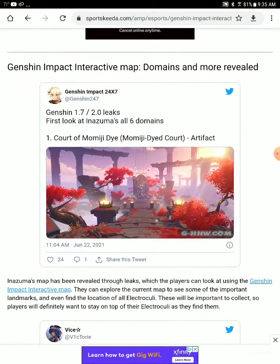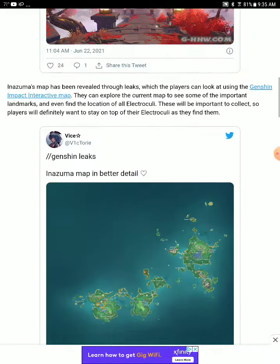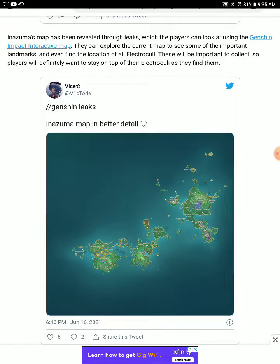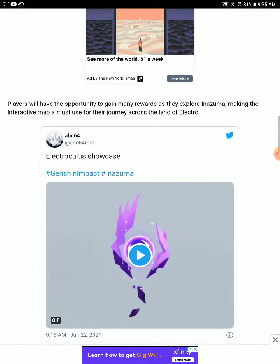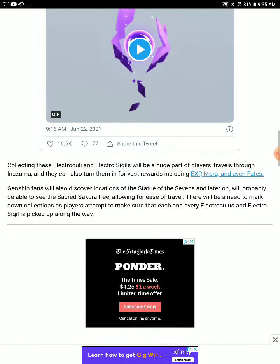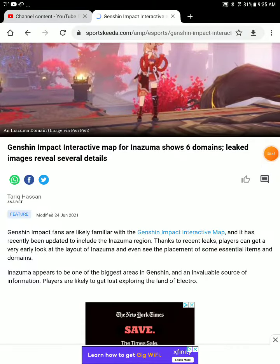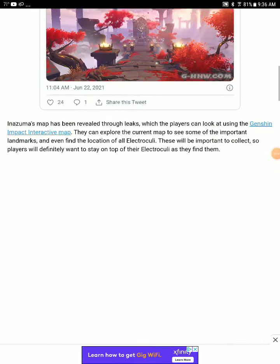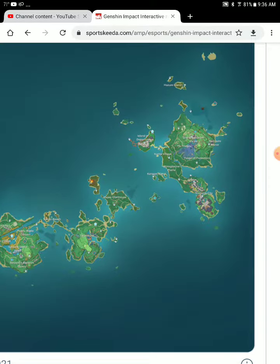And we have some leaks here — first look at all 6 domains. The map has been leaked here in better detail as well. There's a lot of things to do in the region here with Electro Cry and Electro Chorus as well. We have the entire map leaked for Azuma here, and we have this map in better detail. It is very large.